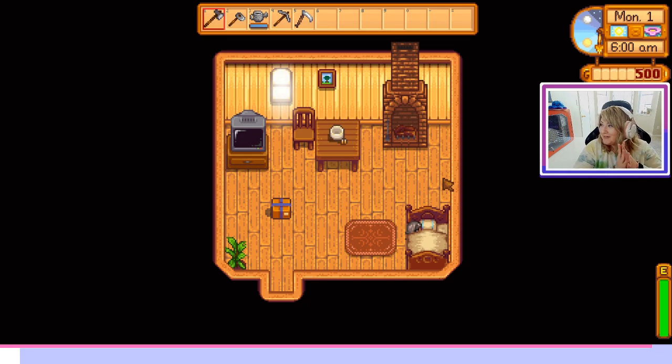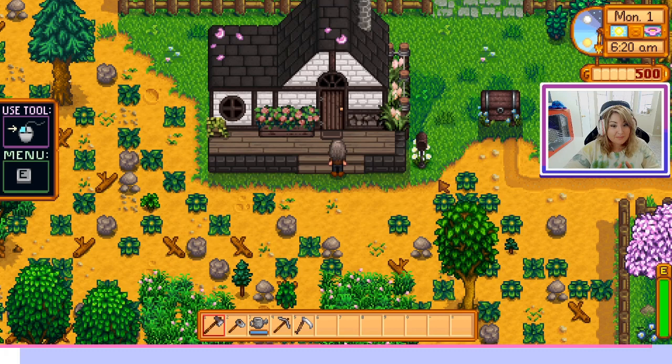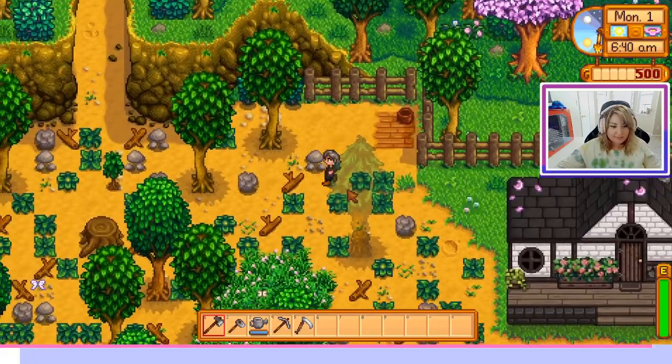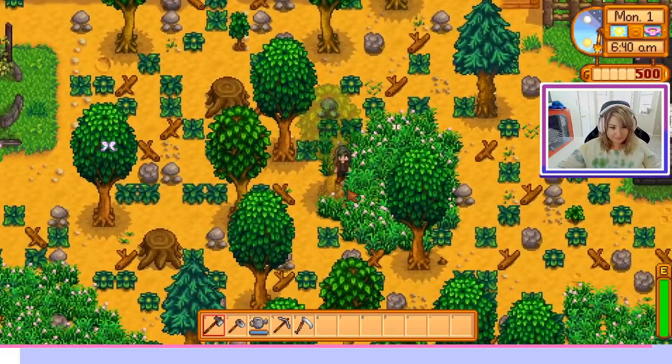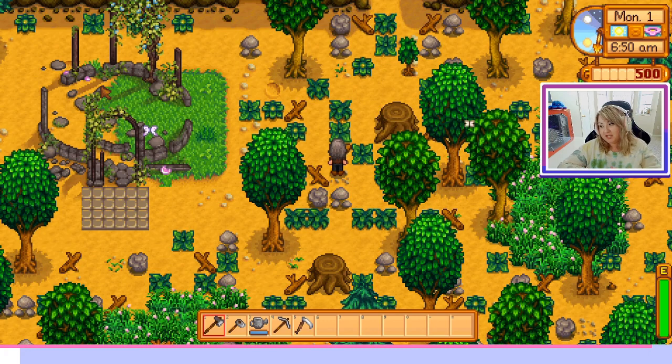We are back in our mod test farm. Great news — it looks like our config changes actually took. Here is our new mailbox, and here is our roof with no flowers. Let's go over to the greenhouse and make sure that took — and there it is, beautiful and perfect. That script change transferred over successfully, which means our entire config folder has been applied successfully.